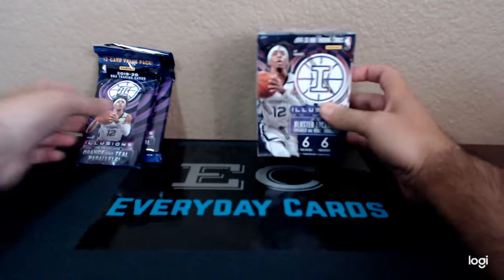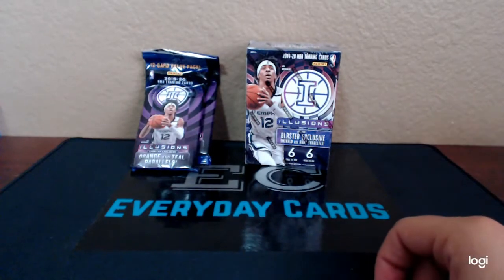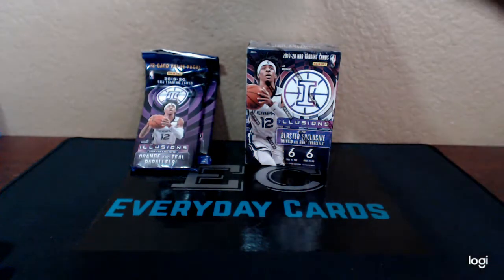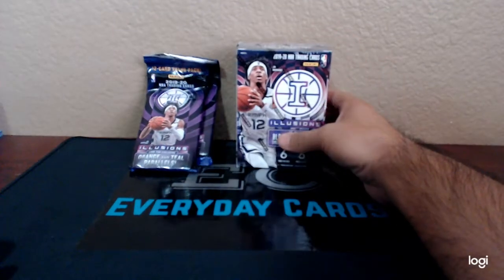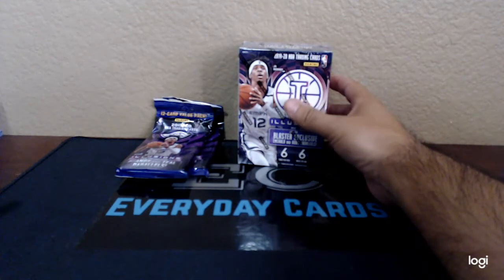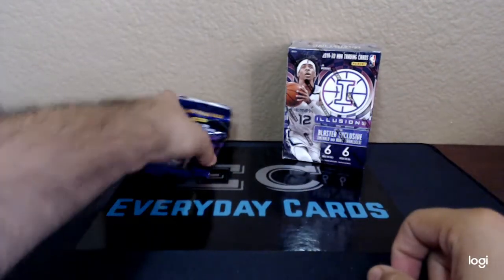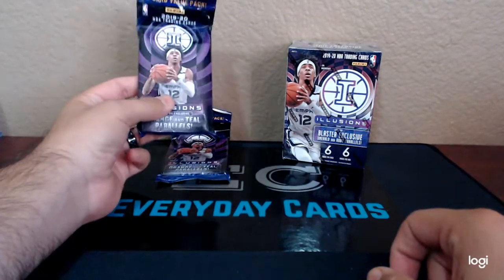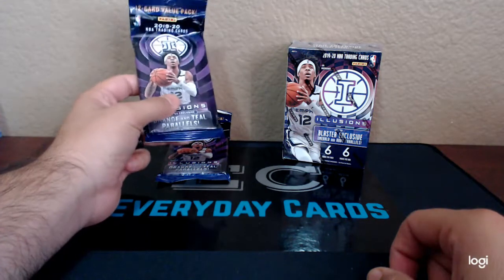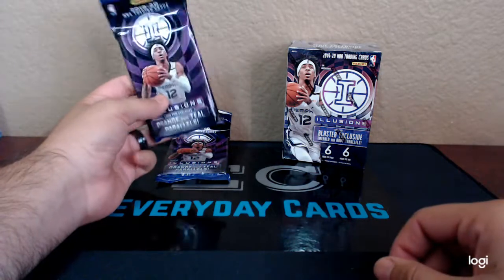So today we have 2019-20 Panini Illusions. I was lucky enough to find these at a local Walmart. This blaster box runs about $22, even on the secondary market currently I think you can pick them up for right around $40. And the cellos will run you about $6 — I think they're going for around $14-15 a piece. So still not bad. Let's see what we pull.